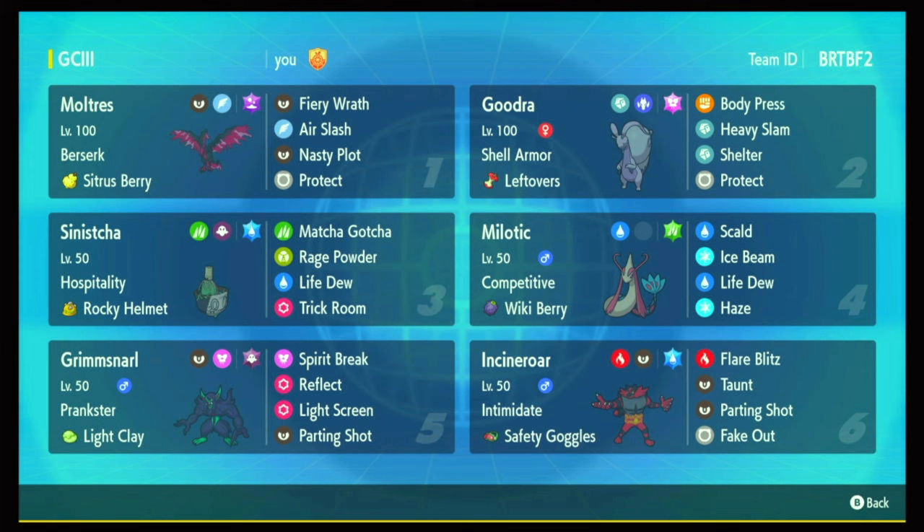Grimmsnarl is the most reliable screens user — it's immune to Prankster Taunt, which is the most important thing. I've messed with some other options like Ninetales, but it's less reliable because it can get Prankster Taunted, knocked out, or have weather set to stop it. Sableye would be immune to Prankster Taunt and Fake Out, but it's a bit too passive. I like Grimmsnarl because it can actually hit and get out with Parting Shot, which gives a quick attack and special attack drop, then swaps into Sinistra for Hospitality healing.